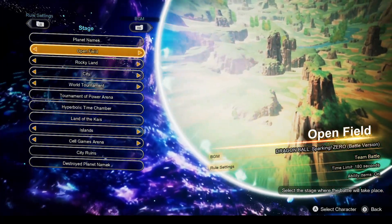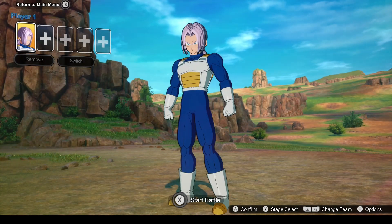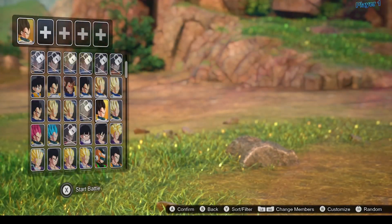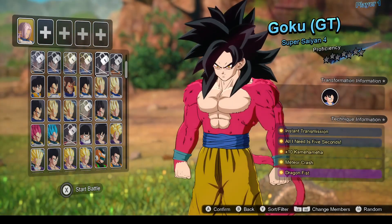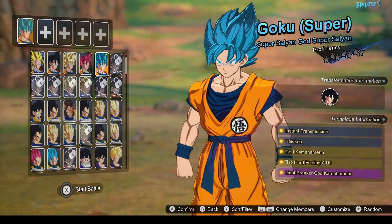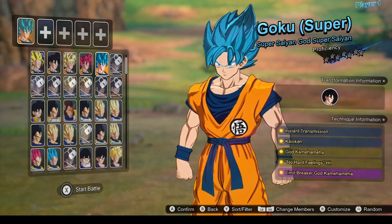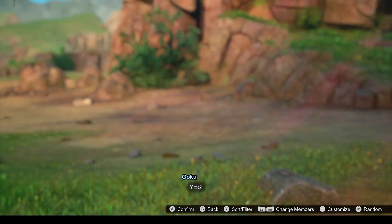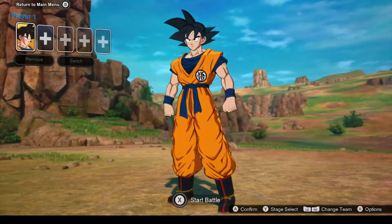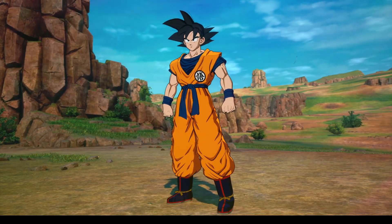I want to try one more battle before I actually go into multiplayer, because I want the fight to be enjoyable as well. You can still see I have a lot of characters unlocked. I think I have to play the episode battles — that's what they're calling the story mode — and it's kind of weird how they do it. There is no GT Saga as far as the episode battles go.